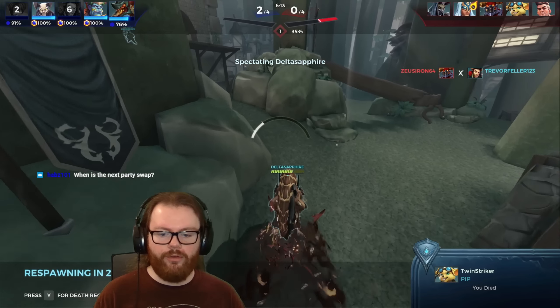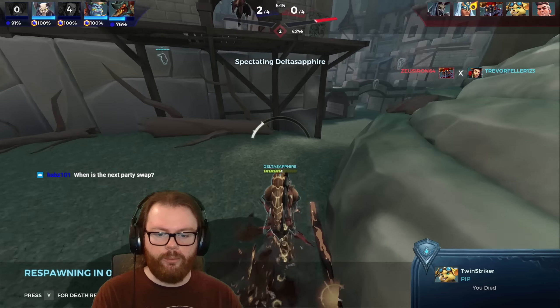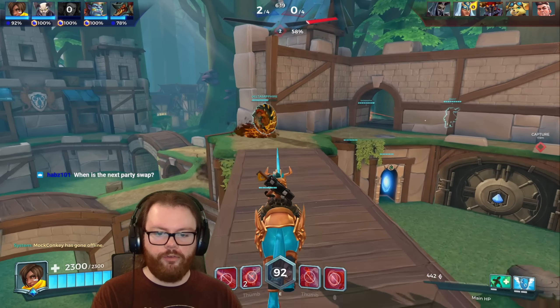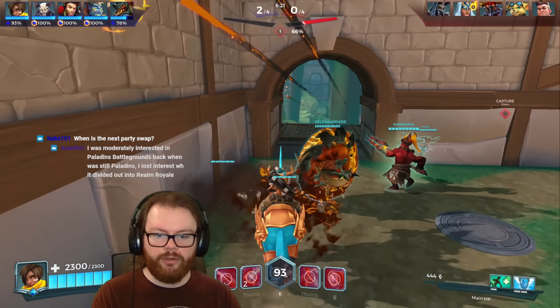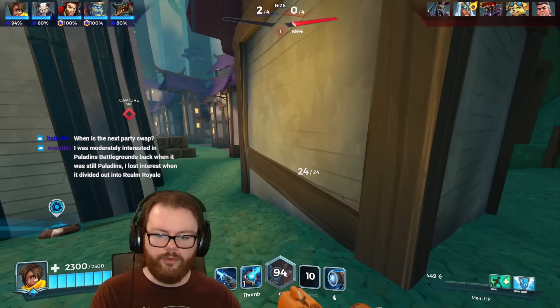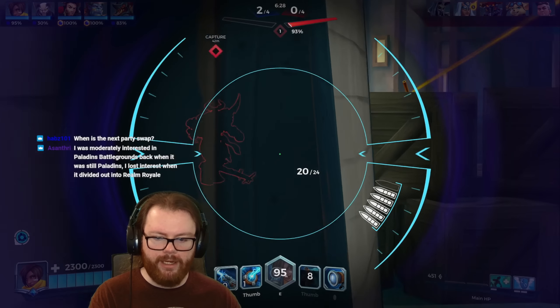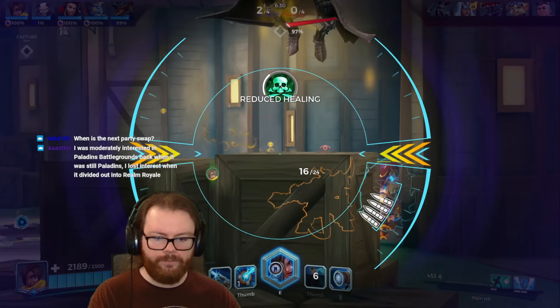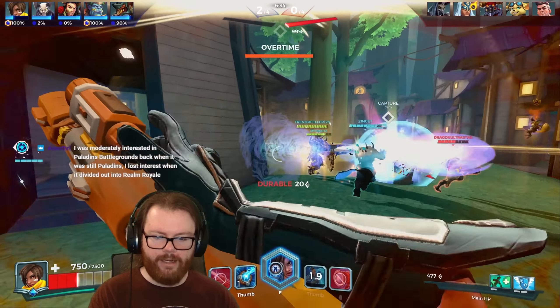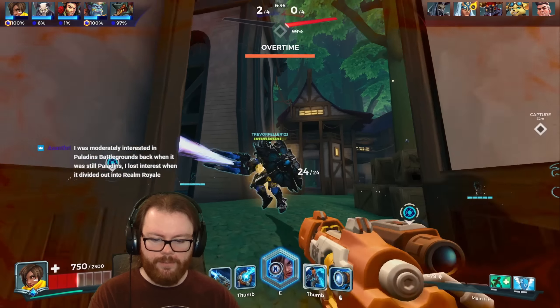I almost got him - for some reason I didn't get my teleport back; I'm supposed to get that back with Power Supply but I didn't. The carbine buff came into effect there - I was more accurate - but it still wasn't enough. I think you've got to fire it in bursts: fire about 10 rounds and then take a breather. I just held spray-and-pray at the end there and my accuracy became abysmal.